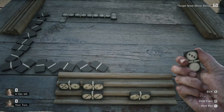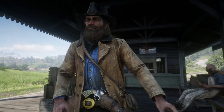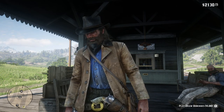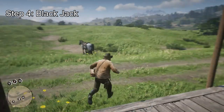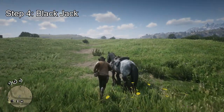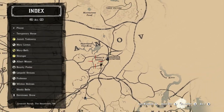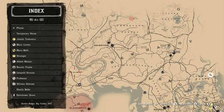Once you're done with dominoes, you're on the last step: blackjack. You want to make your way to Rhodes — R-H-O-D-E-S, however you say that. I'll show you it on the map. Go over to Rhodes right there and then go to the big saloon at the bottom.